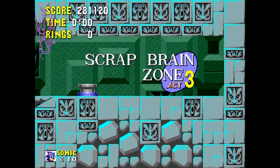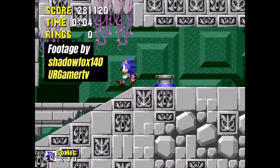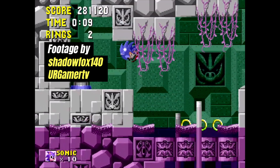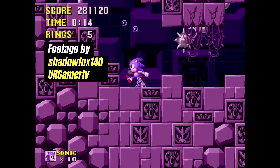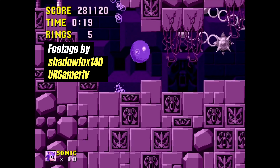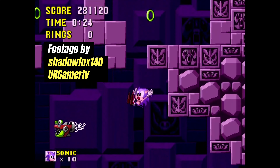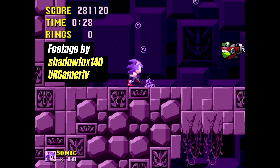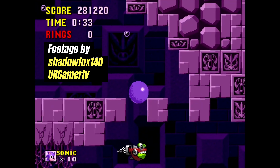Now before I go to Sonic 2, there is one honorable mention — or should I say dishonorable mention — and that is Scrap Brain Zone Act 3, or should I say Labyrinth Zone Act 4. This is basically Labyrinth Zone with the difficulty cranked up by like 10. This time you're swimming in this weird strange purple water that actually drains your air faster than the water in Labyrinth Zone. And when it comes to the cracks on the ground where the air bubbles spawn, they're not very friendly. So good luck with the timing on even getting an air bubble. But I digress.